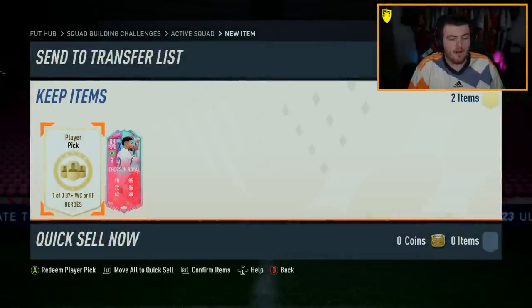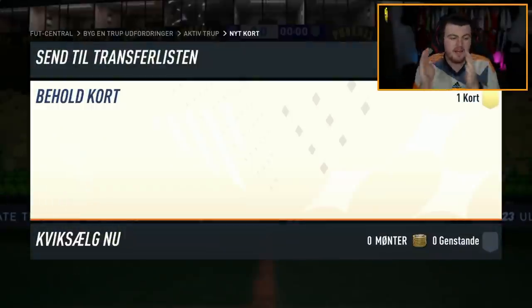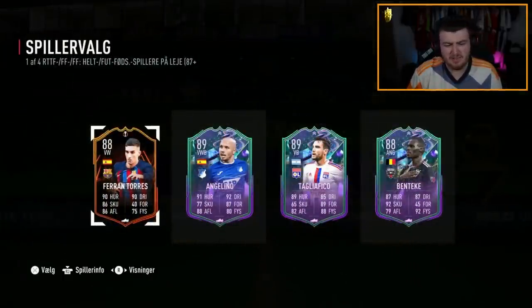Now we have the hero one — here we go. The hero ones are just terrible, they're always terrible. Next campaign bag — come on EA, let's get some juice. Oh that's terrible, that is absolutely abysmal.